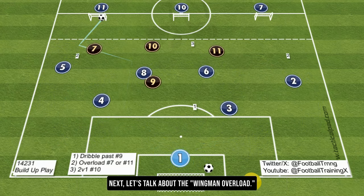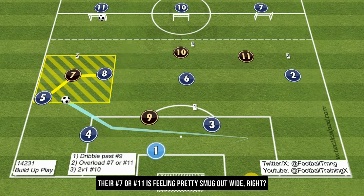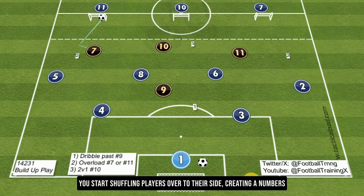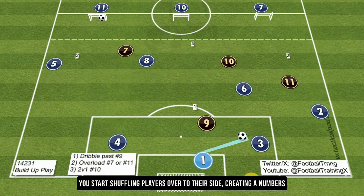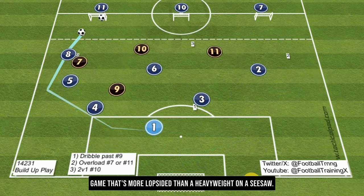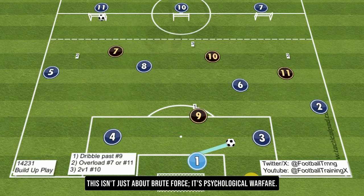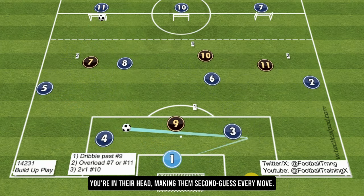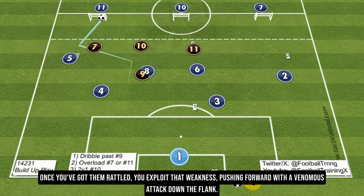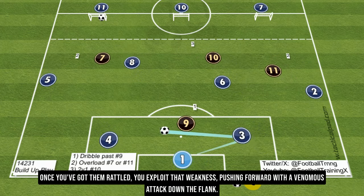Next, let's talk about the wingman overload. Their number 7 or number 11 is feeling pretty smug out wide. Time to wipe that smirk off their face. You start shuffling players over to their side, creating a numbers game that's more lopsided than a heavyweight on a seesaw. This isn't just about brute force — it's psychological warfare. You're in their head, making them second-guess every move. Once you've got them rattled, you exploit that weakness, pushing forward with a venomous attack down the flank.